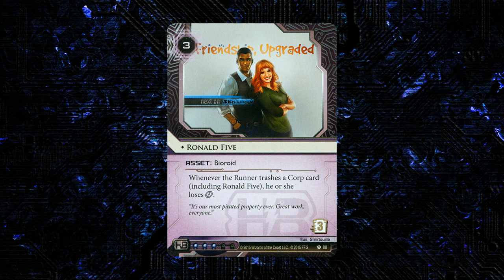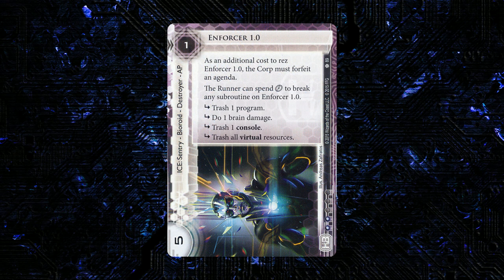I don't know how much play this is really going to see. This seems like the type of thing that might make more sense in the future if we see more how-many-clicks-the-runner-has oriented stuff. Next up, we have a new piece of ice for HB. This is Enforcer 1.0. It's 1 to res, 5 strength, and it's 2 influence. It's a sentry bioroid destroyer AP. As an additional cost to rez Enforcer 1.0, the corp must forfeit an agenda.